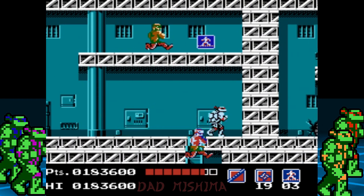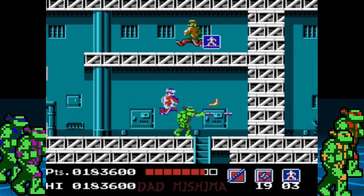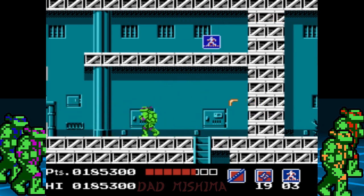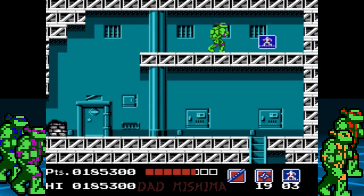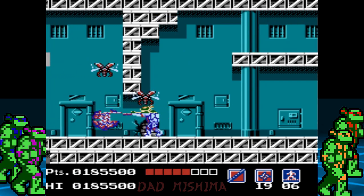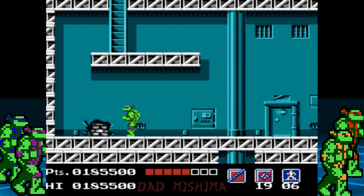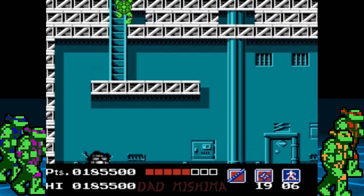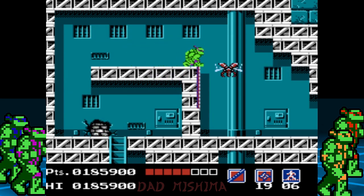Take out the boomerang man and collect a rope item from the top level. We've taken a bit of damage here but no worries. Head to the left, and at the end jump to the higher level and climb the ladder. Take out the flying insect-like enemies and head to the right.